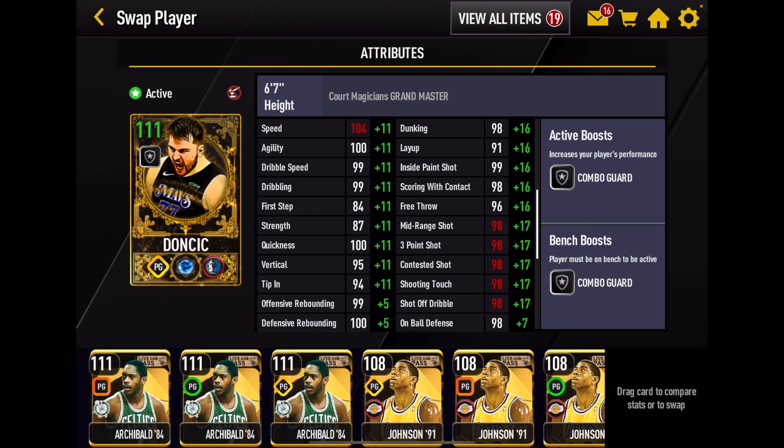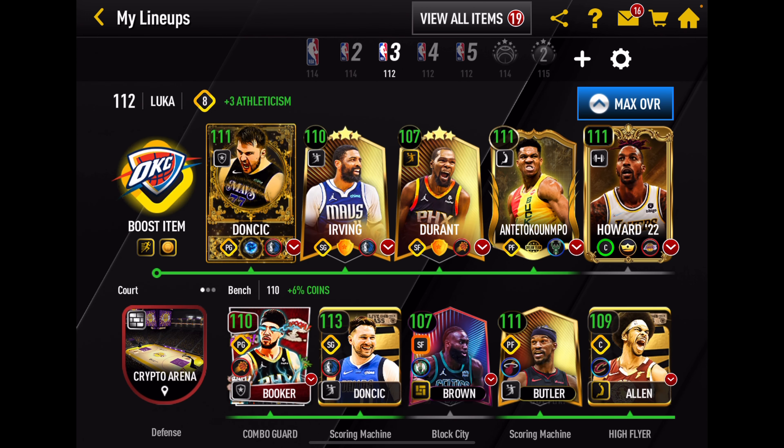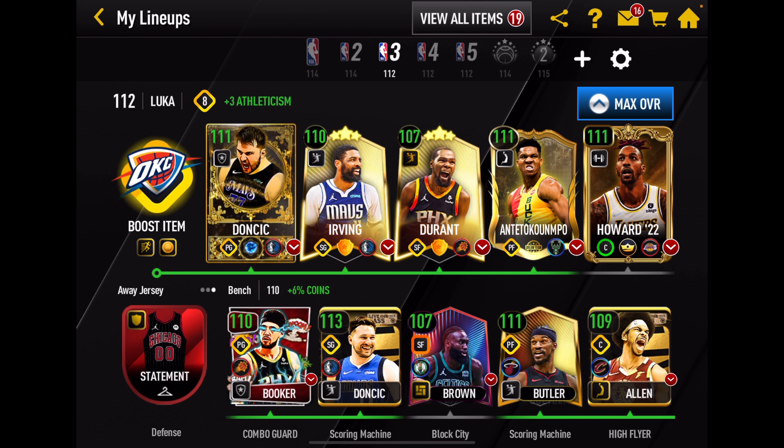Here's our lineup — we're going to have to take Luca out. Very good-looking athleticism stats, super fast, great rebounding stats, very good inside offensive stats. Really good-looking perimeter shooting stats — the mid-range is pretty high, shooting touch is really high, three-pointer at 103 is very good, contested at 101 will get the job done. Defense: 98 on-ball, 103 steal, and a 96 interception — those are the big stats. He also has very good-looking playmaking stats.